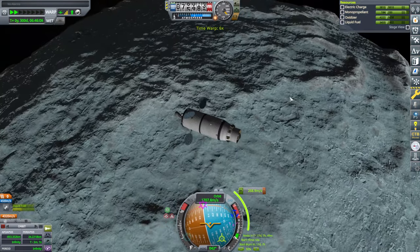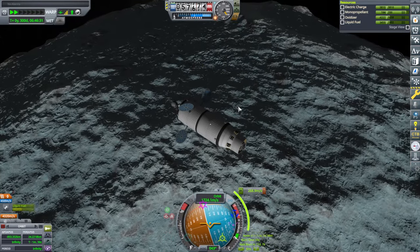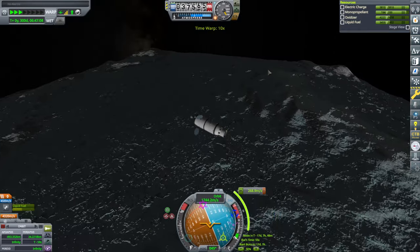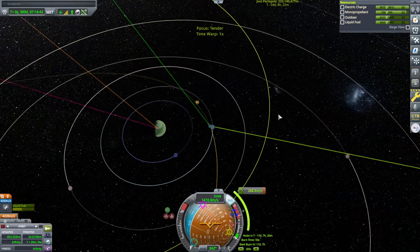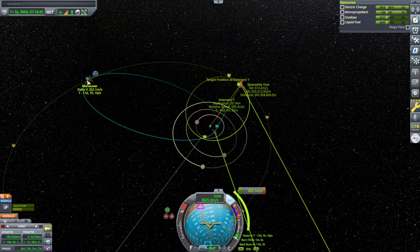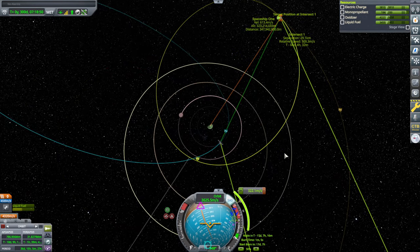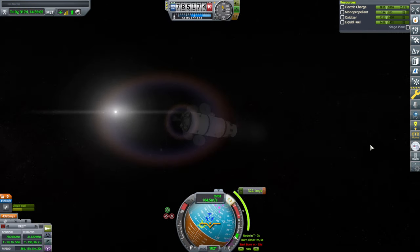That's a drastic difference from the high-over-Val look to the low-over-Val look, thanks to Astronomer's visual pack. I feel like it loses some of its Val-ness. Okay, we have comms — let me try and fiddle around with this node here. 30 kilometer separation there. 509 plus 332 now — so that's changed on me. But all right, we'll do it.